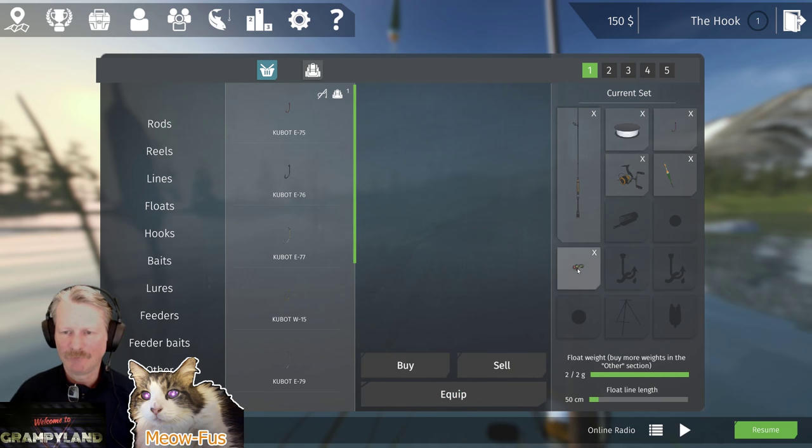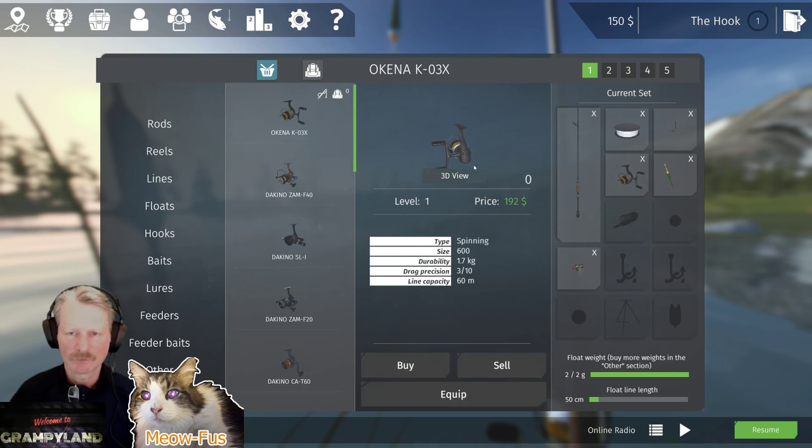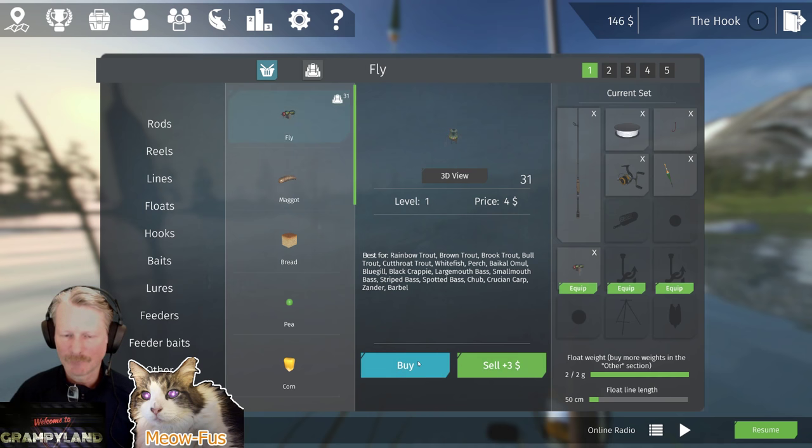You also start off with the basic fly. If you click on any of these items it'll bring you to that spot in the shop where you can quickly upgrade your line, your reel, your float. Flies and maggots are fine on this lake — you're going to catch pretty much anything. You can also do red worms or artificial eggs, but flies and maggots are cheap and effective. If you buy a group of flies, equip them here. Click over here and it'll auto-equip after you catch a fish.